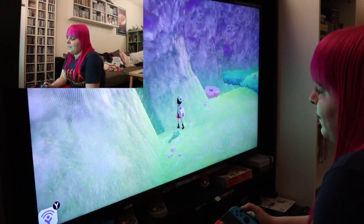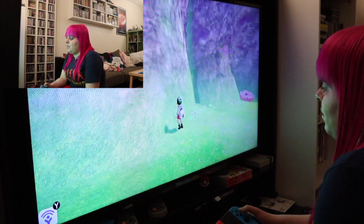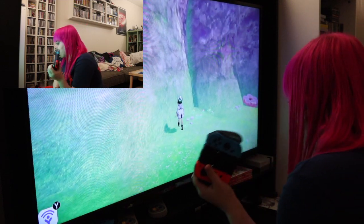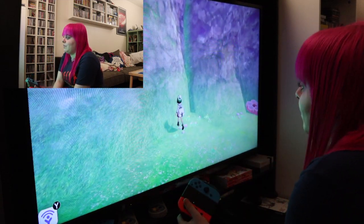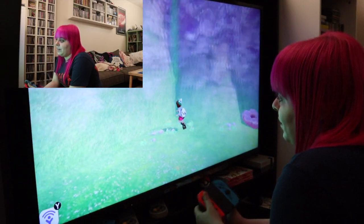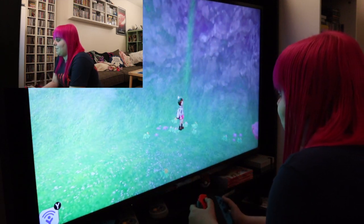Another thing I find really frustrating is if I walk into a wall, I have no sort of physical or audible response that I'm walking into a wall — there's nothing to tell me that what I'm doing is not what I'm supposed to be doing. Whereas in the older Pokémon games, if you walked into a wall, it kind of made a bumping noise, and I think sometimes it even physically reacted.